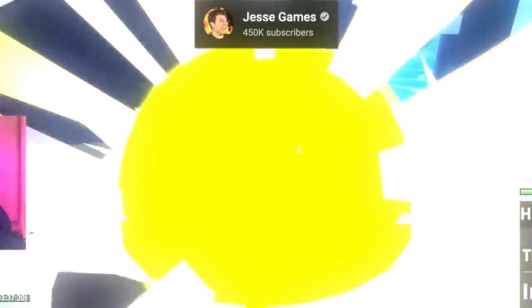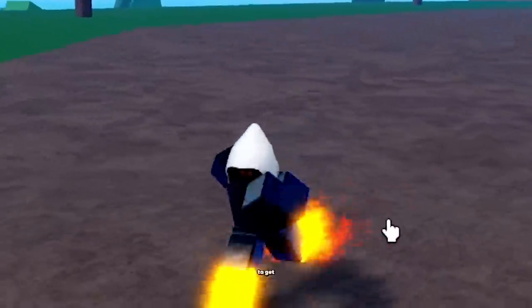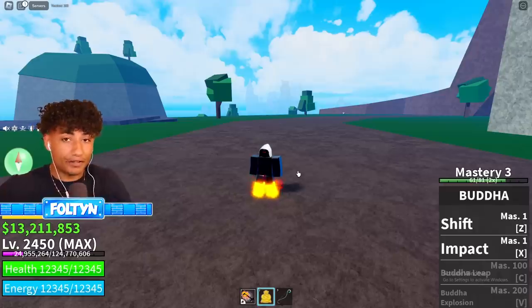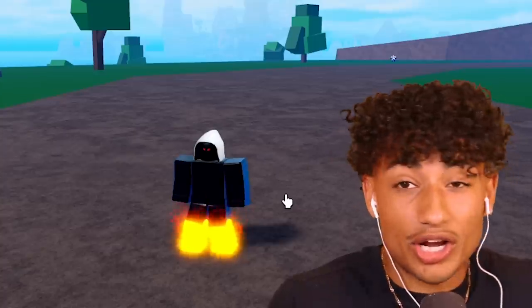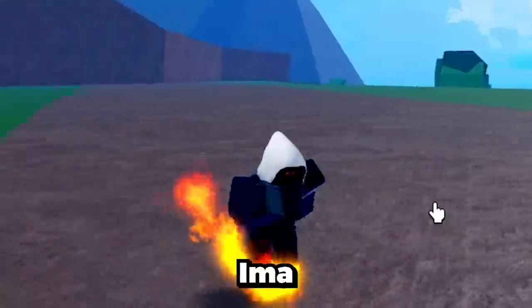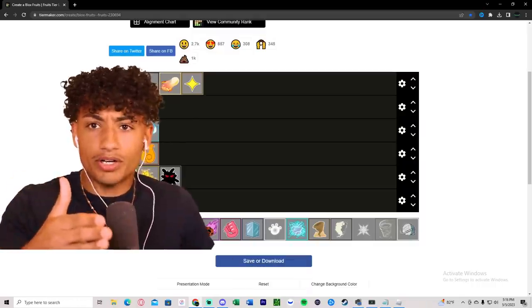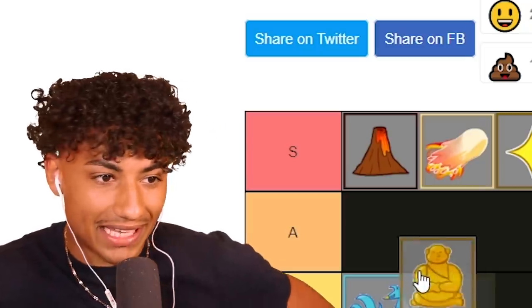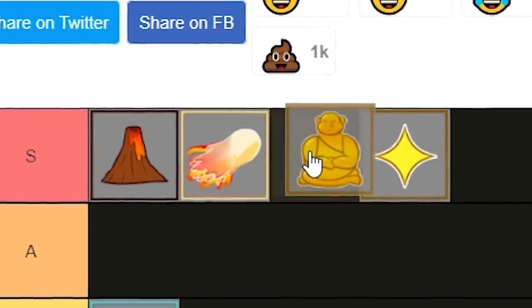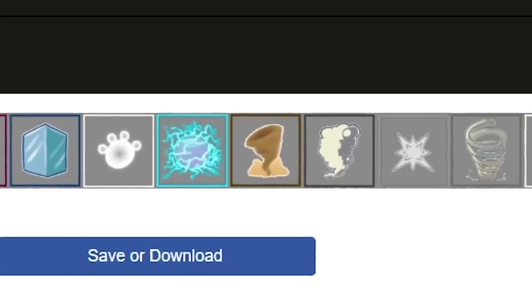This is the absolute best fruit for grinding - if you're trying to get to max level fast, definitely use Buddha fruit. It costs Robux to get it permanent. I'm gonna give away a Buddha fruit in this video, so comment your username below! I'm putting Buddha in S tier - better than Light fruit but not better than Doe fruit or Magma fruit. But Buddha is definitely a top tier fruit.